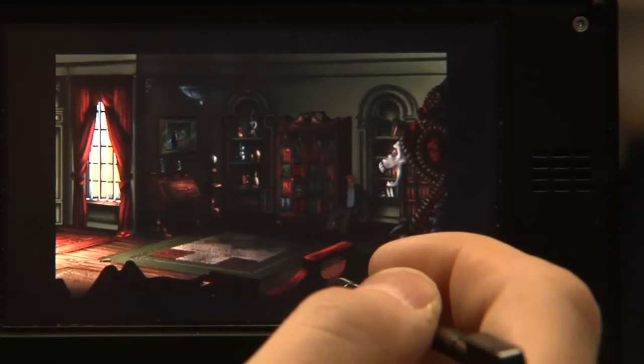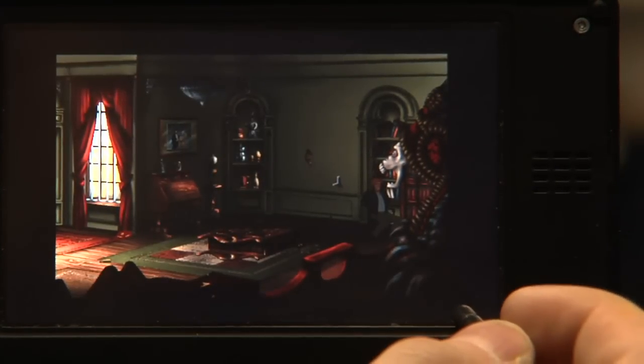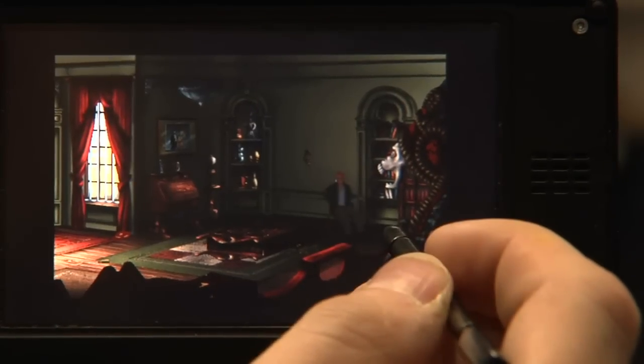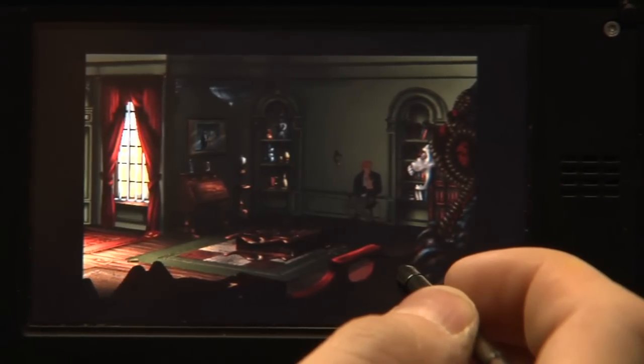Of course, that's nothing new — low-res games can be played on the GP2X and Wiz as well. But here's one thing that's really cool on the Pandora: Broken Sword 2, the German version. It's a high-res game and the high-resolution graphics looks absolutely astounding on that small Pandora screen.